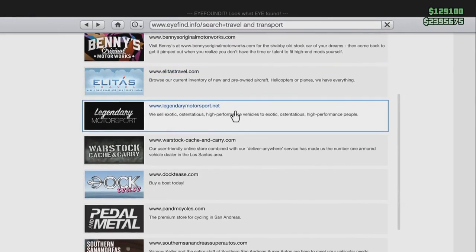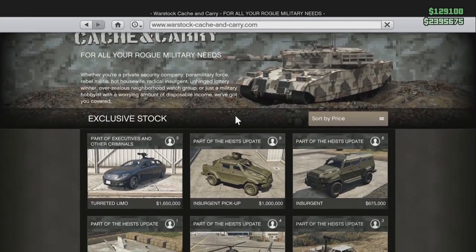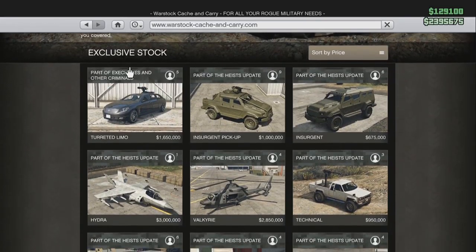From here we go to Warstock Cache and Carry, and you'll notice there is a turreted limo, which looks badass because we couldn't even purchase a regular limo before. But $1.6 million? That can't be bad, right? Right.